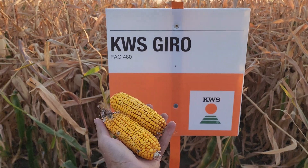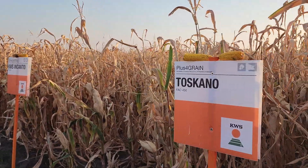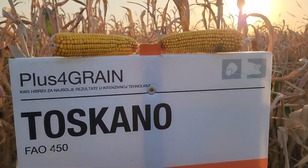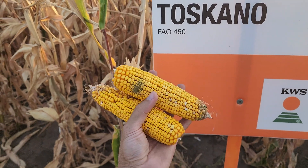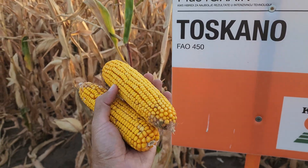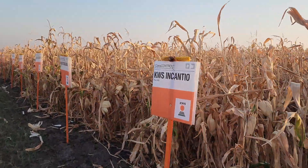KWS Giro FAO 480 group — not so good, four to five tons maximum unfortunately. Then Toscanio FAO 450 — I don't know if it has something similar to Syngenta's Tuscany — but not so bad, well pollinated, much better than Giro, and better potential is also here.